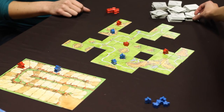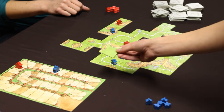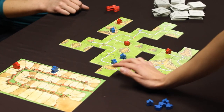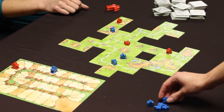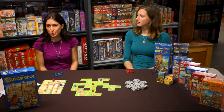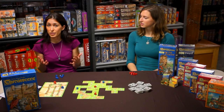Each player begins their turn in Carcassonne by drawing a tile and adding it to the game board in such a way that it creates a complete image with the tiles that it's placed adjacent to. At this point they can also choose to take one of their followers and place them on the tile that they have just placed. The way a follower is placed on a tile determines the amount of points that it's going to earn you as the game goes on, and the role that it plays.